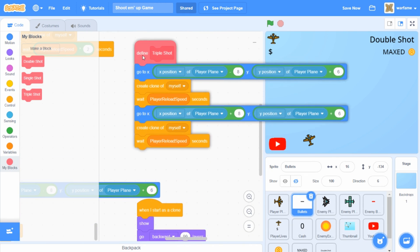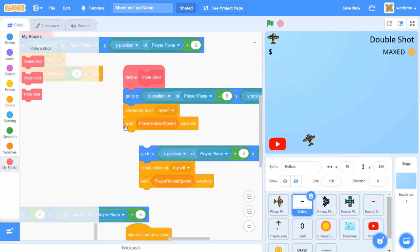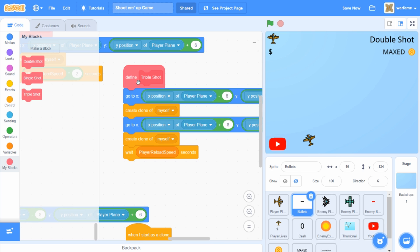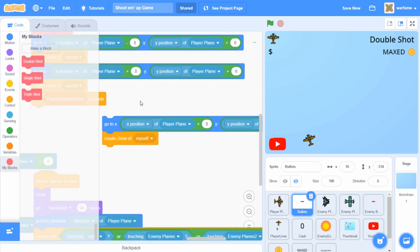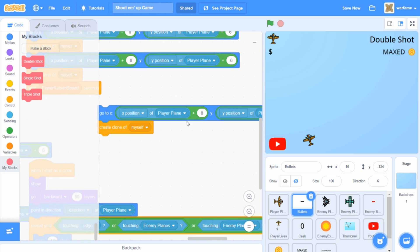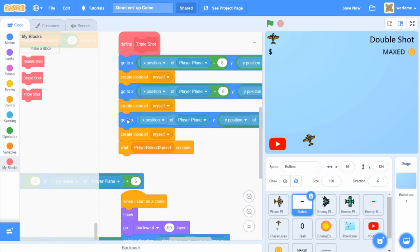Since I want the left and right shots for the triple shot to shoot at the same time, I only need the player to wait after shooting both bullets, so I'm taking out one of the wait player reload speed seconds blocks. Since this is a triple shot, I also want a bullet shooting from the middle. I'm going to duplicate one of the go to x and create clone blocks. For the middle shot, it's going to start at the x position of player plane. Now we have our middle bullet, and I'll drag it before the wait player reload speed seconds. The player plane should now shoot three bullets — two on the side and one in the middle.